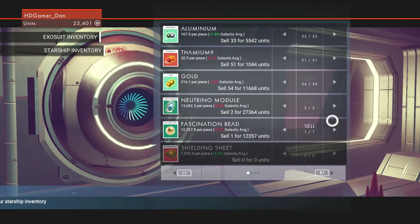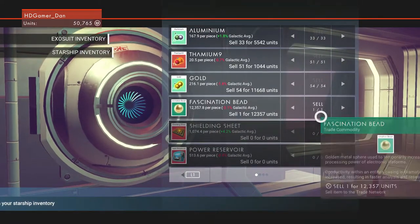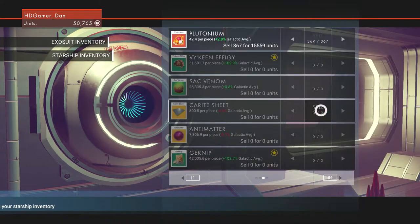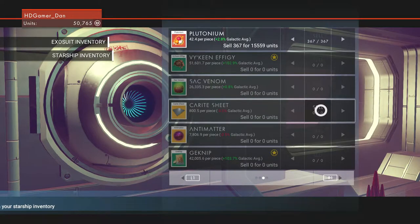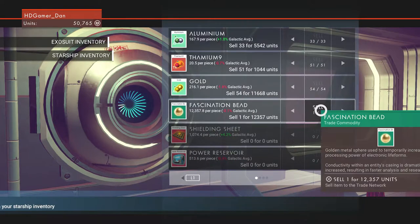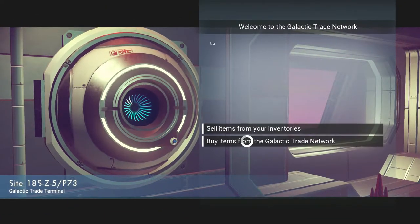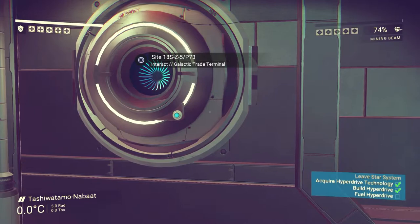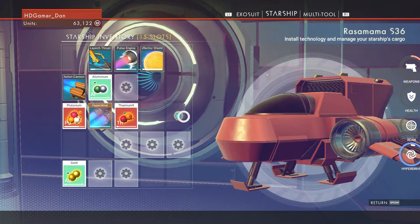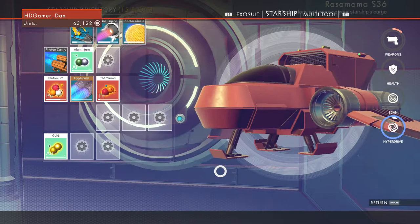Let's sell both of these and that should be enough. Not quite — I guess we'll sell this fascination bead then. Oh, aquarium — we get 34,000 for that per piece! Some crafting thing though I think. Okay, we'll sell the fascination bead, and that means we can now buy the antimatter.